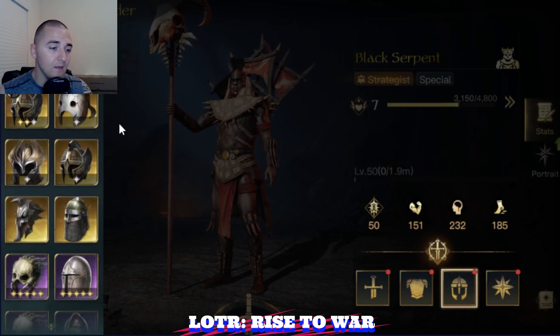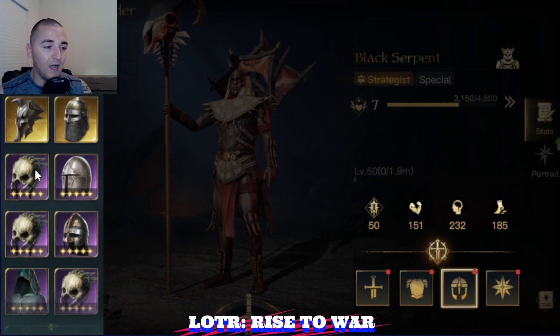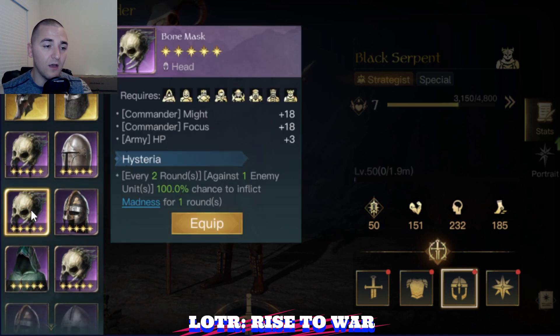Just as nice would be the Scale Mail with the Melee Vigor or the Shroud on one of the other chest pieces that give plus defense. For the helmet, I'm a big fan of running Madness on Black Serpent. I happen to just like running the Bone Mask on him.